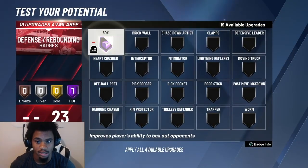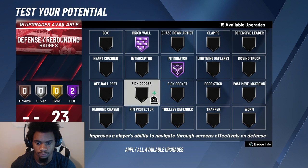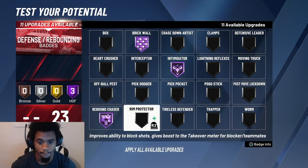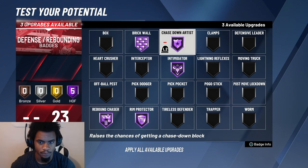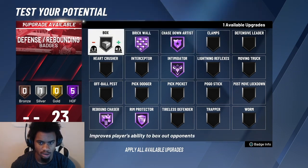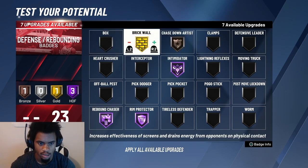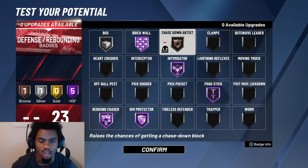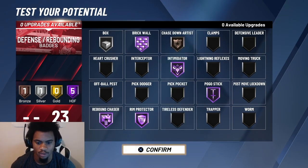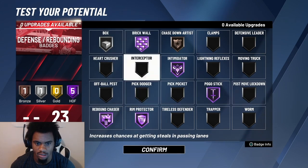For defensive badges, pay attention: Intimidator maxed, Brick Wall maxed, Rebound Chaser maxed, Rim Protector maxed, Chase Down maxed. For Box Out, go silver. Pogo Stick Hall of Fame, Box Out silver — all you need is bronze for the animations, but we'll do silver. You gotta get Rebound Chaser, Box Out, Rim Protector, Brick Wall, Intimidator, and Pogo Stick.